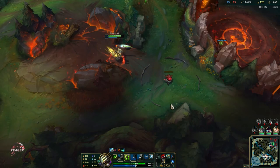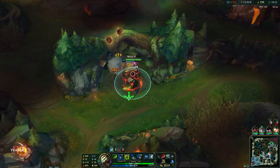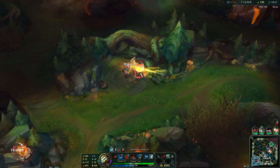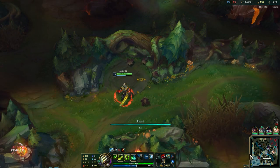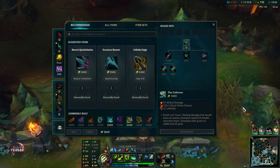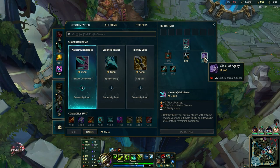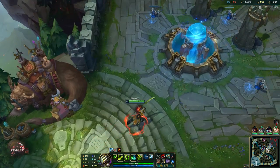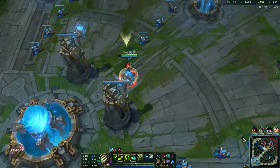You can pretty much go permanently invisible — spam your Q, go invisible, and repeat that until everyone is dead. You have so much burst damage and it's very hard to counterplay because they won't really be able to target you. We are going to go for the Navori Quickblades here — because that will also reduce the cooldown of our abilities whenever we crit. That's why we want crit in our build.